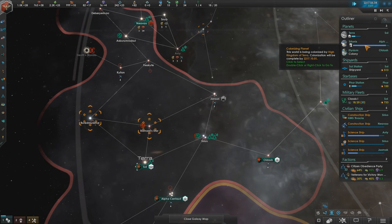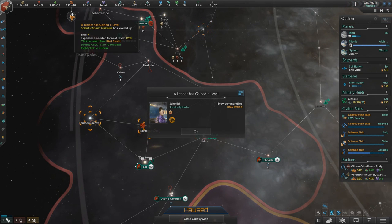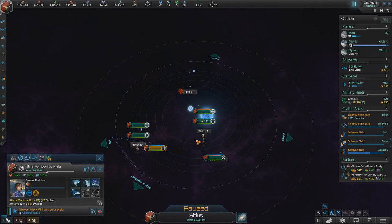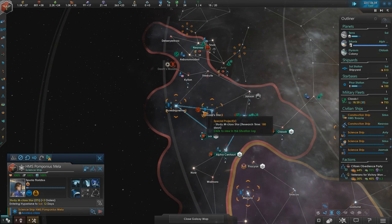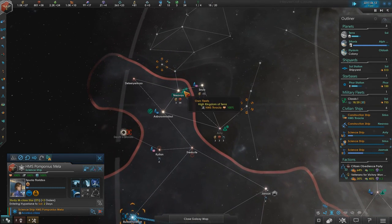Tritonus is still being colonized — that'll be finished in about five months. Spurious Quirinius is now level four, and we're working on a couple of analyses of the stars over here along with everything else.